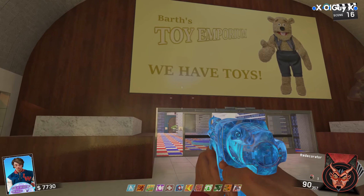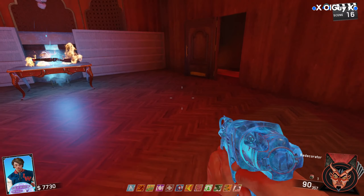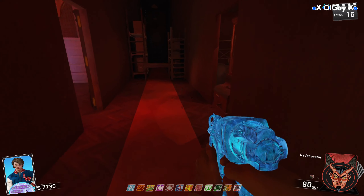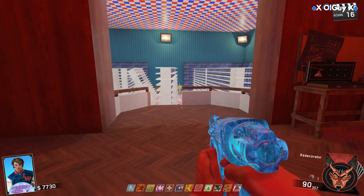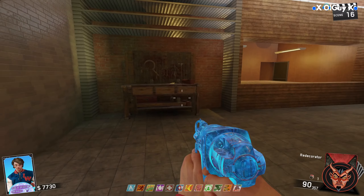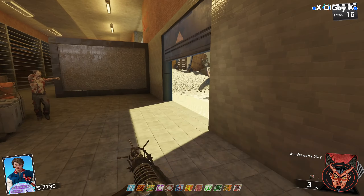Another thing you can do inside the toy shop is get an additional part for the Wonderwaffe in the same room where you get the Blundergat — the same room where you do the Magma Gat. You can then go to any of the buildable tables; there's one right next to Gus's Guns where you can build the Wonderwaffe and pick it up.